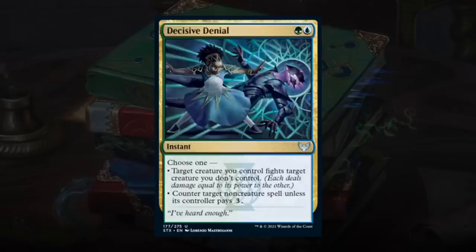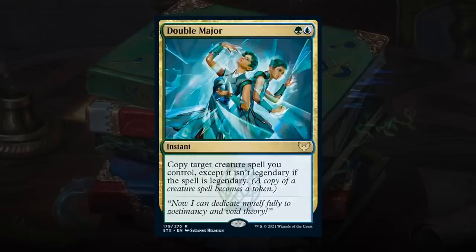Decisive Denial is a 2-mana instant at uncommon — choose one: target creature you control fights target creature you don't control, or counter target non-creature spell unless its controller pays 3. The flexibility is what makes this good — essentially instant-speed prey upon or a slightly worse negate. Getting both options means we can pass a turn with mana up, counter something worth countering, or use the fight effect as an instant-speed blowout. Pretty nice card — happy giving Decisive Denial a C+.